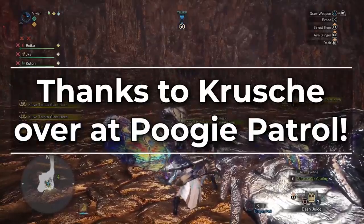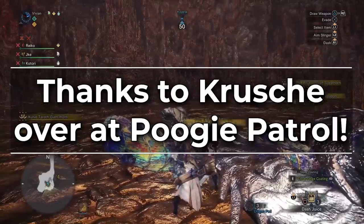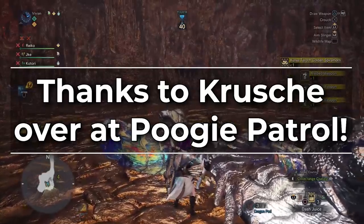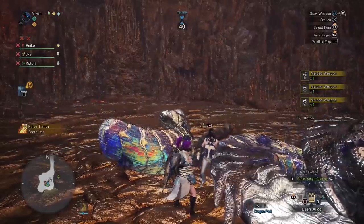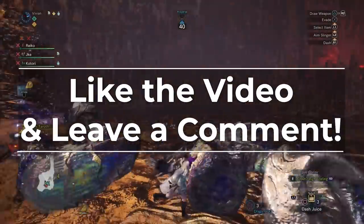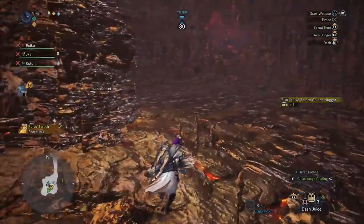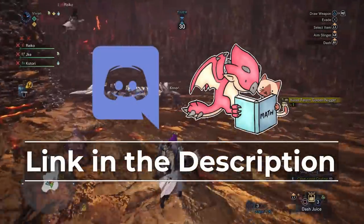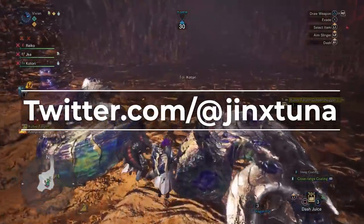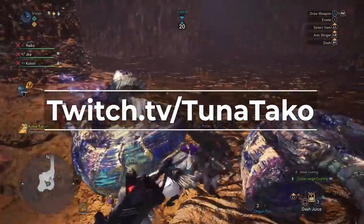Kruesha is the genius who came up with the strategies of breaking everything on the left side, Rocksteady bombing the horns on a horn plating break, and the sleep-mount-KO-para-KO chain featured in this video. As always, thank you for watching — leave us a comment on anything you need clarified. If you're looking for more people to hunt with, check our Discord server, TheMathlosNest. You can also follow us on Twitter for updates, and check me out on Twitch where I stream Monster Hunter and other games almost every day.